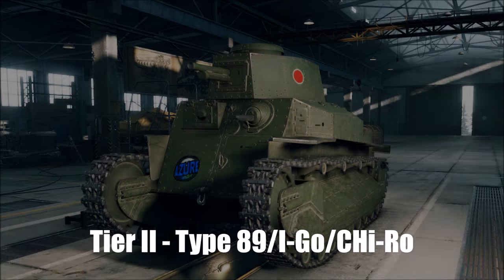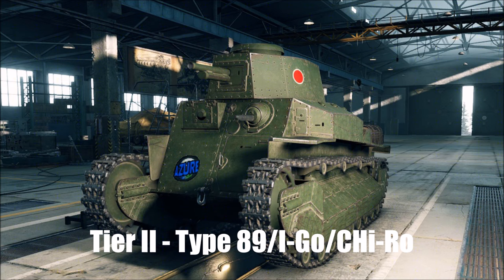At tier 2 we're going to get the Type 89 medium, the Aigo or the Chiro. As always it's got good Japanese gun depression so it does very well on hills, and it's a good trainer for the Type 91 and 95 heavies which come later on. But it is sluggish — very slow, dreadful traverse speed, slow hill climbing — and it's just a nightmare tank for speed, severely lacking armour for a medium with poor penetration on its gun.